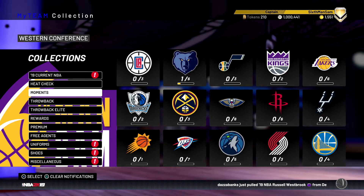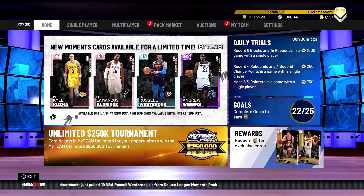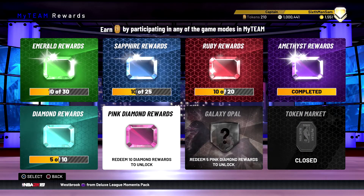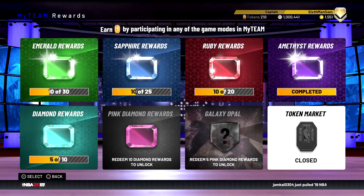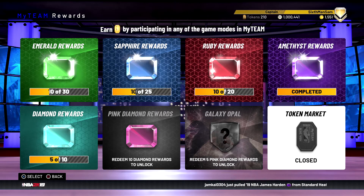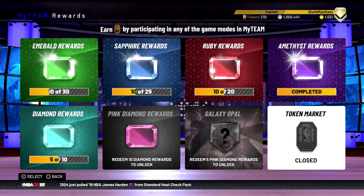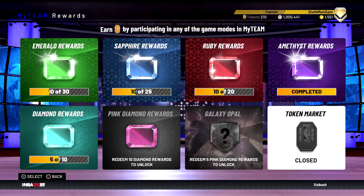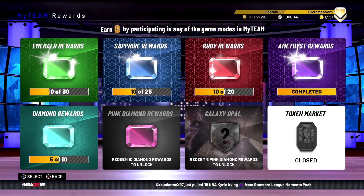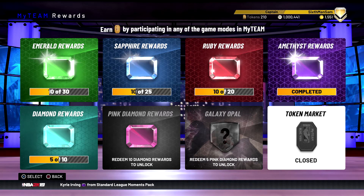Don't think there are any more moments cards for the day, but I'm excited they added a new token player to the market. Hopefully 2K does that more in the future — they need to utilize the token system more because once people get Wilt they don't know what to do with tokens. Glad 2K added content. It wasn't Anthony Davis, but I'm 99% sure we'll be getting an anniversary player next week, so be on the lookout. I'll make a video on that. I appreciate all the support — it's been going better than I thought coming back, so thank you guys for watching.